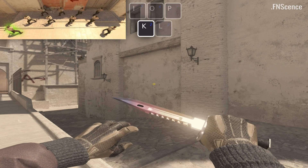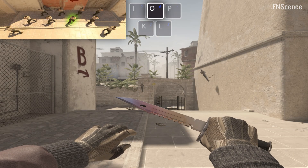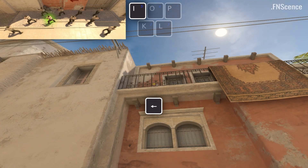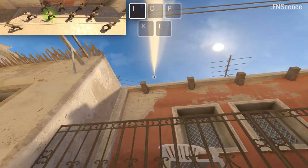At the start of the round, you need to recognize the spawn you have been given without moving your mouse. Now press the key corresponding to your spawn. All you've got to do now is press the smoke buy bind and jump throw your smoke.